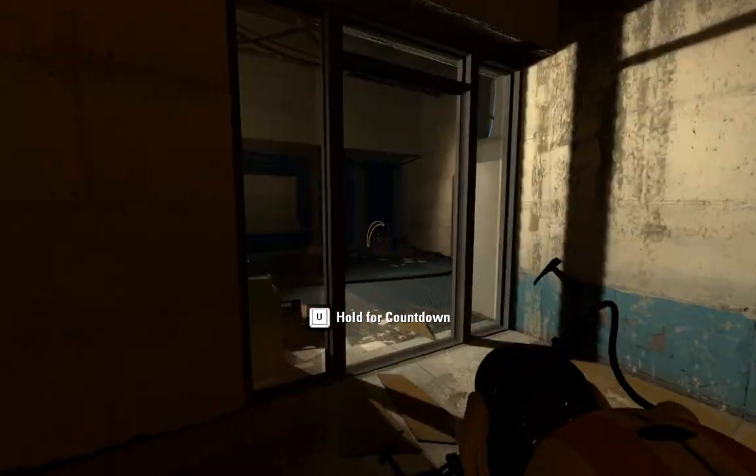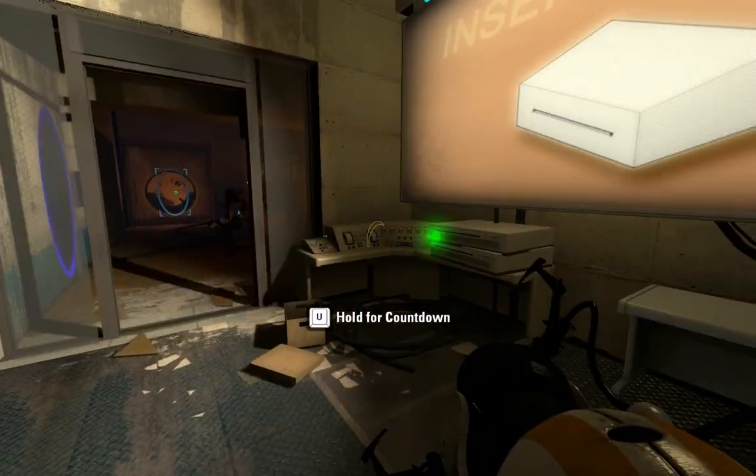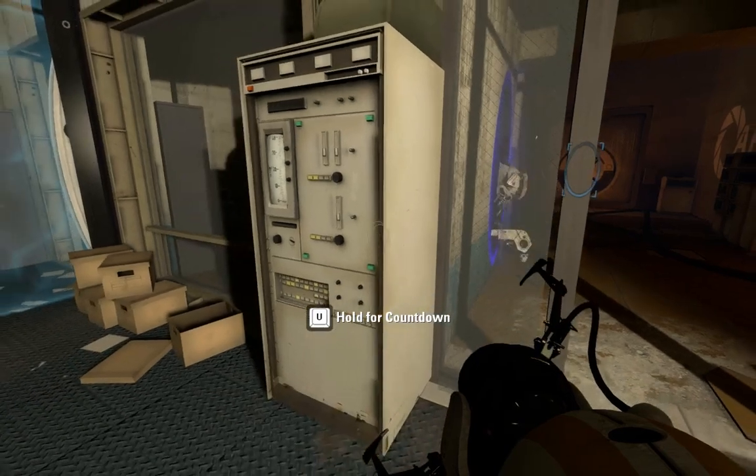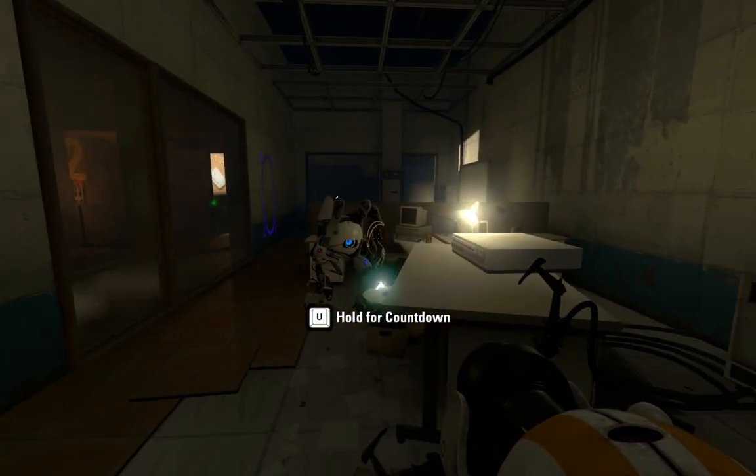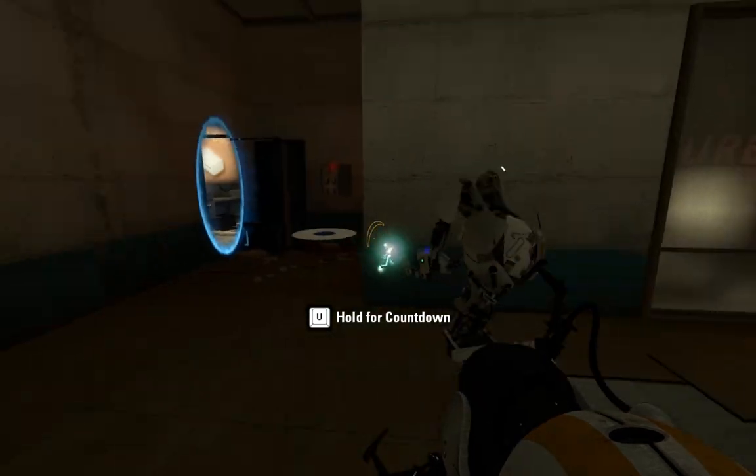So now you just create another portal on the wall here — right here is good. When you go through, cross the vault door and grab the disk on here. The big important disk.